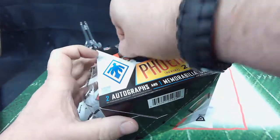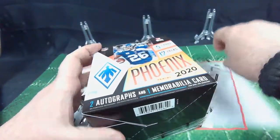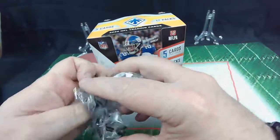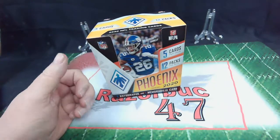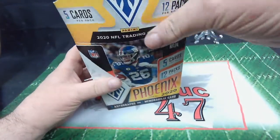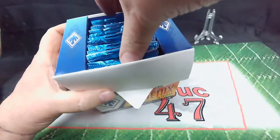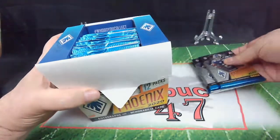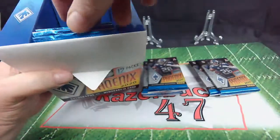Looking to Phil, we started with the En Fuego set last time — we got a Julio Jones En Fuego, that was pretty cool. We also found a Burrow Star Signs in the last packs of the last box, so that was always good. We've got five cards in a pack, twelve packs, sixty cards. Ought to be able to find something good out of that.